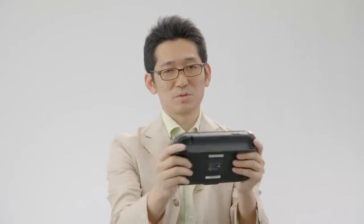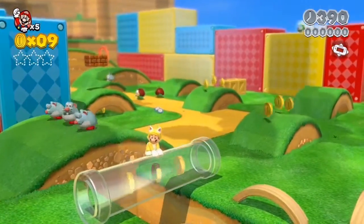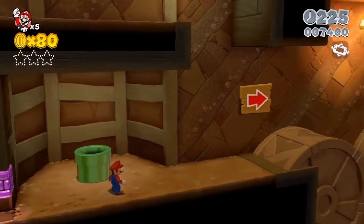We also added a mode where you can control the camera using the gyro sensor. You can move the camera left and right, and rotate it up and down. This makes it a lot easier to search for hidden green stars.